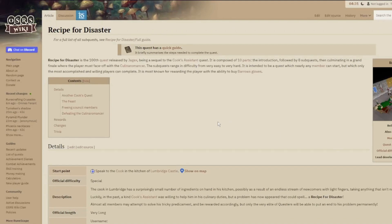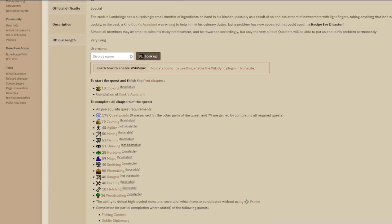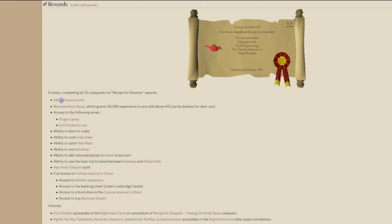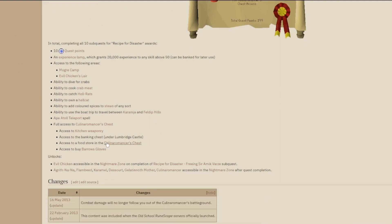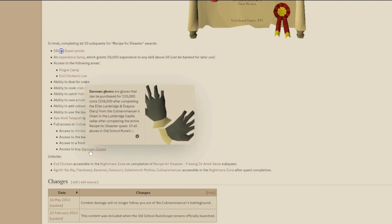The Recipe for Disaster quest is a staple quest in Old School RuneScape. It has extremely high requirements, so I don't expect it to be an early game goal necessarily, but it is something you should start to think about and work on, because the quest is actually made up of eight smaller sub-quests, so you can start it a lot sooner than you're able to finish it. The rewards are the ability to buy different types of gloves, all the way from bronze up to barrows — bronze, iron, steel, black, mithril, adamant, rune, dragon, and barrows gloves.